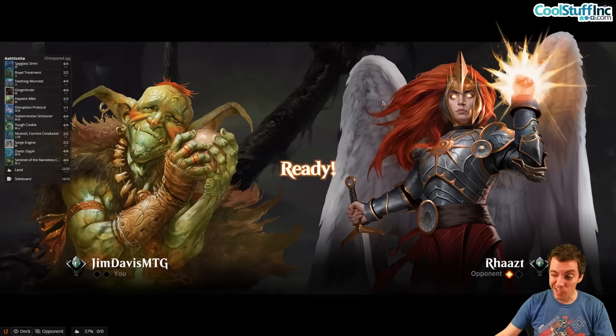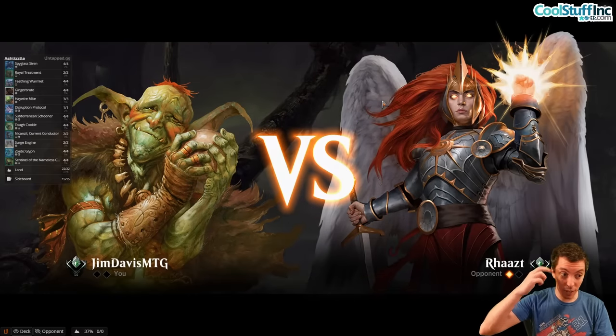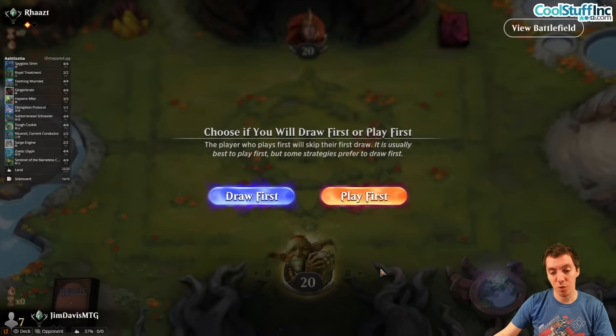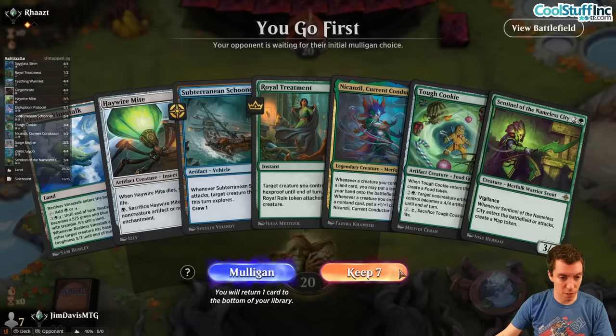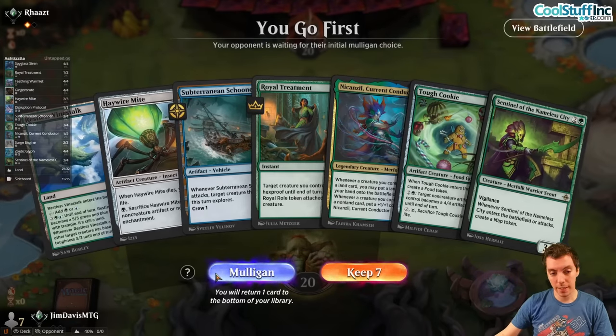We do have a lot of life gain in our deck — a lot of foods, a lot of big sizing, which is usually very good against mono red. But of course we just got stuck on lands. Sometimes you gotta just push through. We'll get into game two.